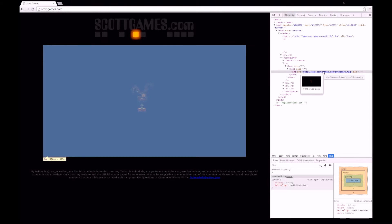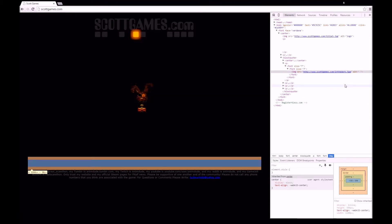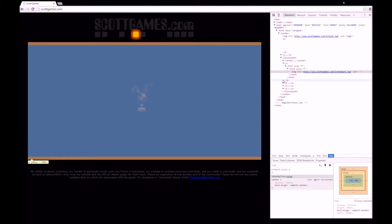If you go into the source code — I tried to find everything — look here. If you go to whatever it says in the dark, why would Scott Cawthon put that there in the dark? In the source code there's a font-face set to Verdana. I'm not sure what that's for, but it could possibly be related to this.